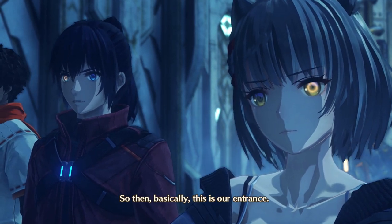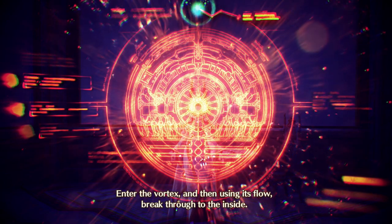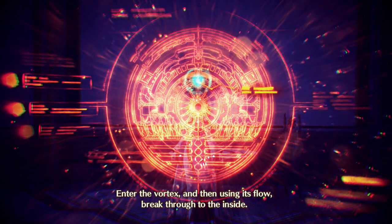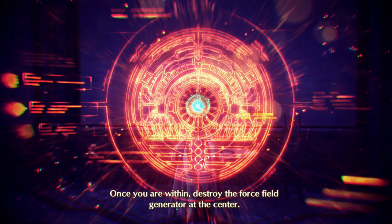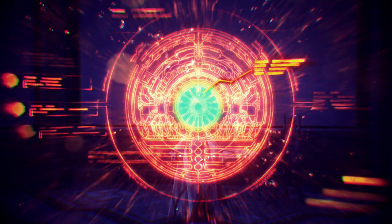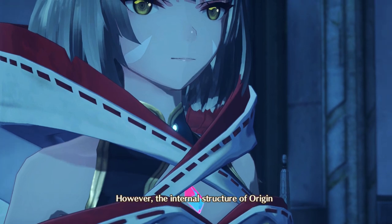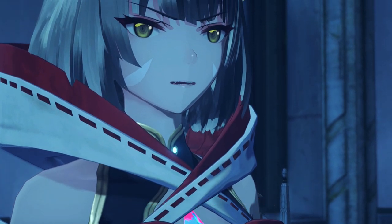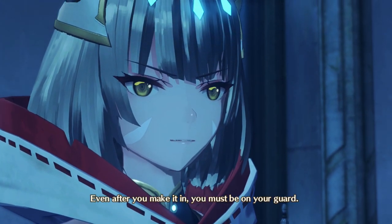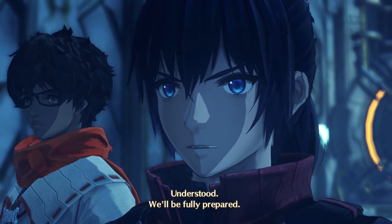So basically, this is our entrance. Enter the Vortex, and then, using its flow, break through to the inside. Once you are within, destroy the force field generator at the center — that's the trick. However, the internal structure of Origin may well have been heavily modified by Zed. Even after you make it in, you must be on your guard. Understood. We'll be fully prepared.